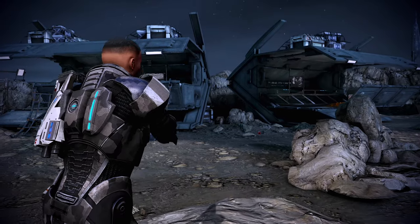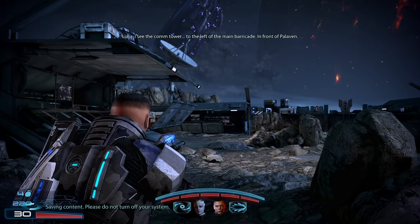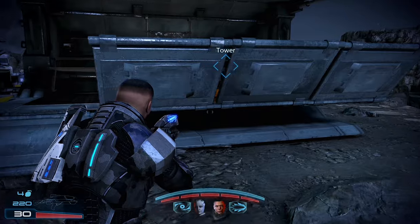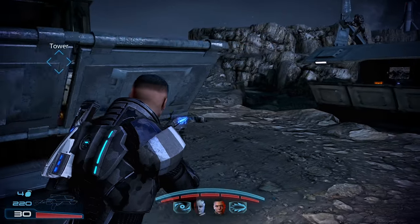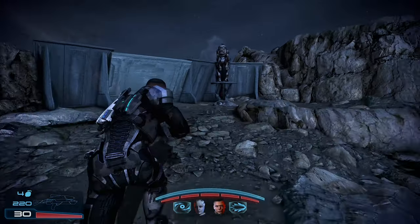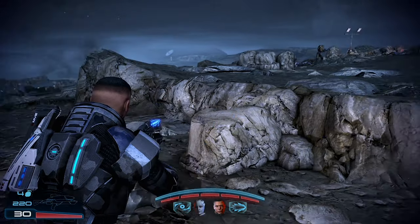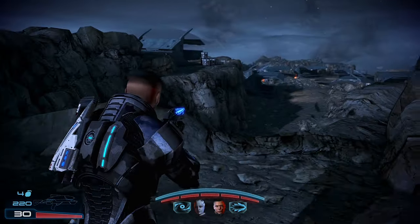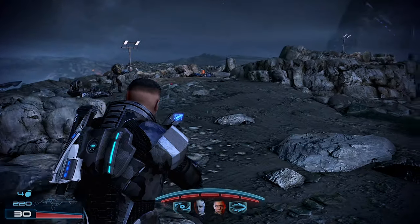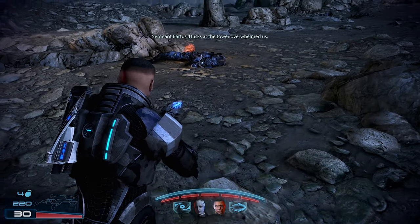All right, let's go — time to go to work. I see the comm tower to the left of the main barricade in front of Palaven. We're gonna go, Vega. You know why? Because we're going slow — and slow is smooth, smooth is fast. So therefore, the slower we go, the faster we go. Now, that may seem counter-intuitive. Husks at the tower overwhelmed us — I think we'll let it go away. Why don't you get inside, man? You're out here by yourself — not a good thing.